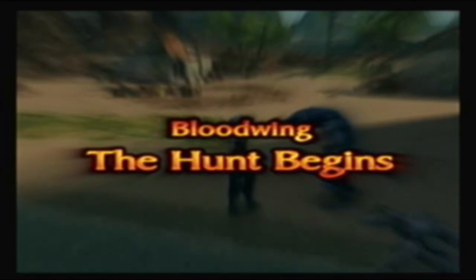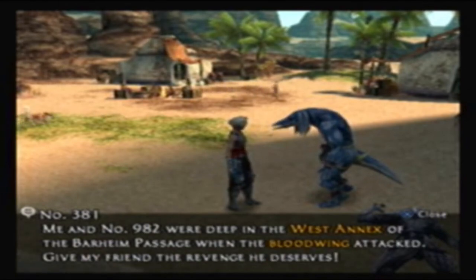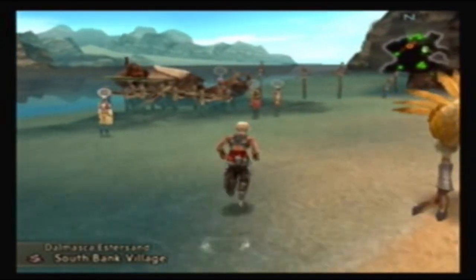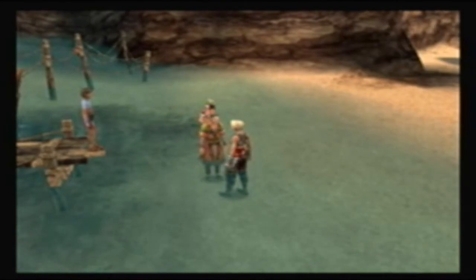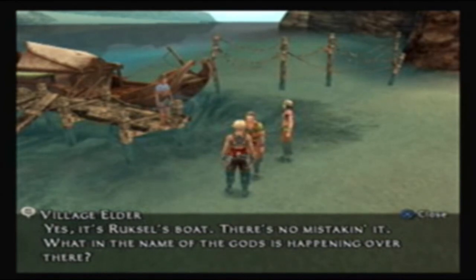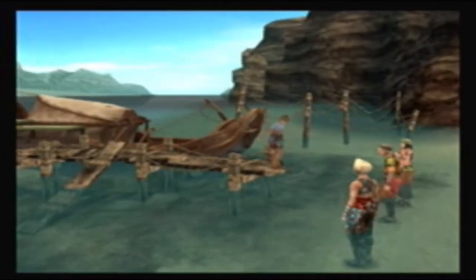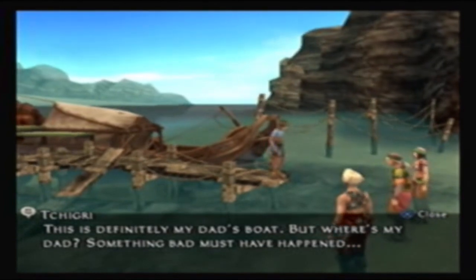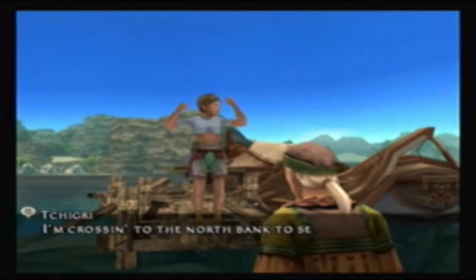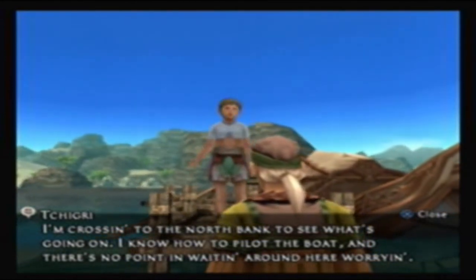The bloodwing is in the west annex of Barheim Passage. We're eventually going to need to go back there, but we're not going to concern ourselves with that at the moment. We're going to concern ourselves with the side quest. 'Yes, this is Ruxil's boat. There's no mistake in it. What in the name of the gods is happening over there?' We are actually going to continue this officially now. 'This is definitely my dad's boat. But where's my dad? Something bad must have happened. I'm crossing the north bank to see what's going on. I know how to pilot the boat.'